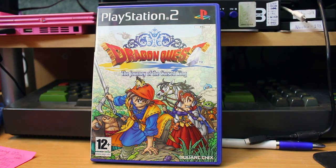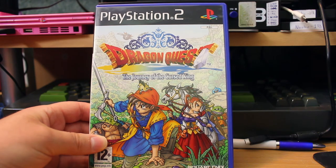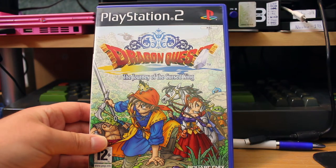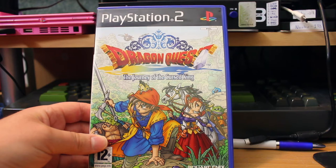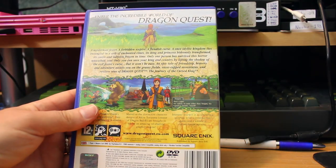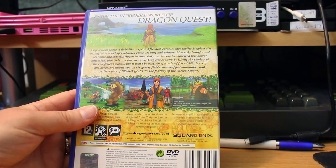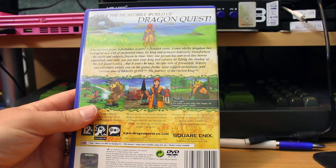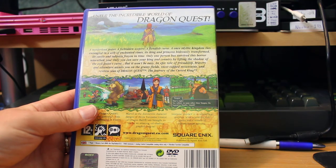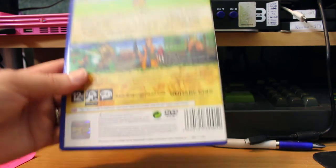Now we come to Dragon Quest: Journey of the Cursed King. Took me a while to get a copy in good condition and I'm glad I did because it's a really good game. If you like Final Fantasy but don't like the melodramatic plots where disparate people become lifelong friends to defeat God by the power of friendship, try Dragon Quest instead — it's the same sort of game with a different, more grounded, more interesting plot. A mysterious jester, a forbidden scepter, a fiendish curse — a once idyllic kingdom transformed, its castle and subjects frozen in time. Only you can save the kingdom. Far more western-style plot — I had a lot of fun with this one.